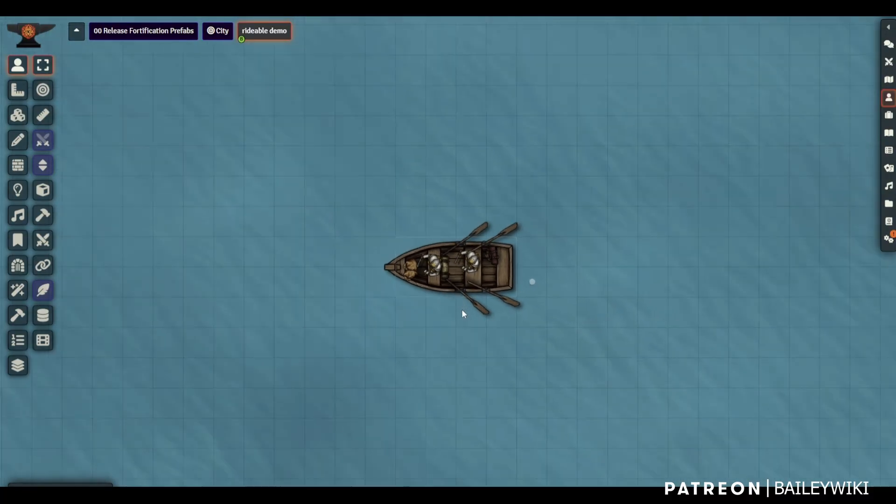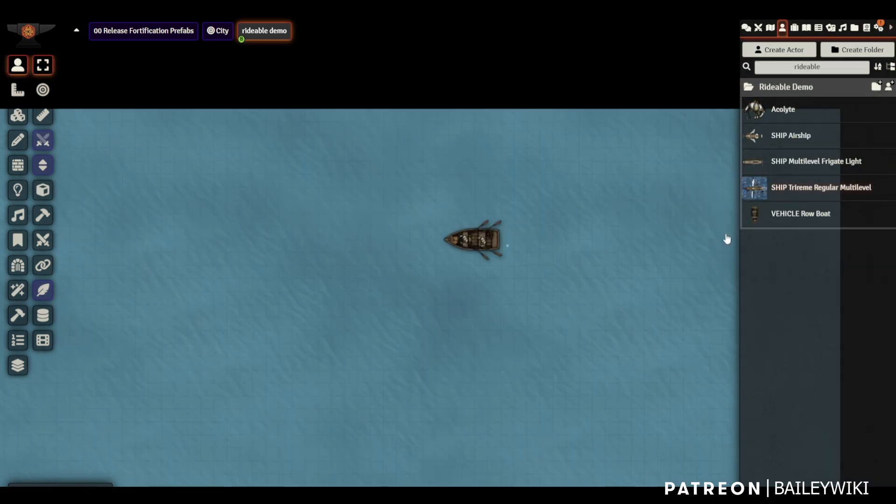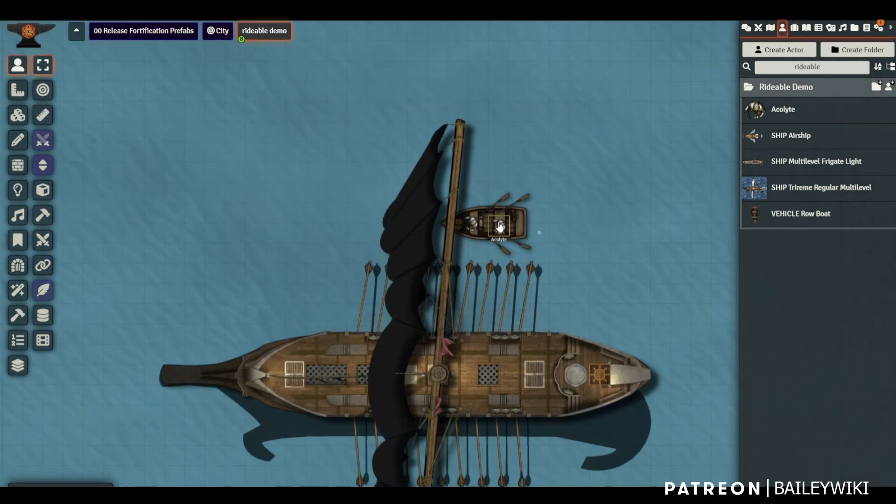We're looking at our acolytes sitting in a rowboat — they've clearly gotten themselves into trouble. A trireme comes along and they decide to come on board, and you're going to love what I'm going to show you today.